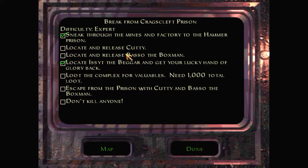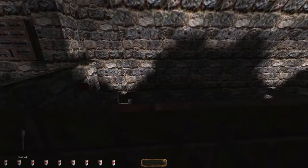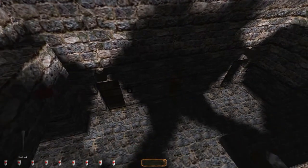So we got that objective ticked off. The Bagger died in the cell a long time ago it seems, and nobody freed him or dragged his body away. We need more valuables — we got nothing for the hand of glory, it's not made of gold or something. And we still have to release Cutty and Basso. I guess none of them is in cell block number one, at least not downstairs.